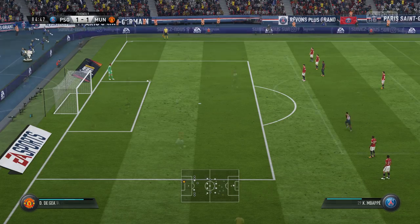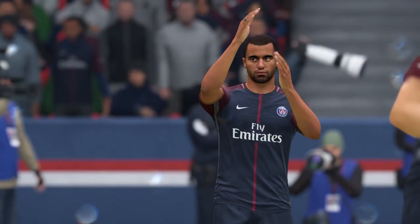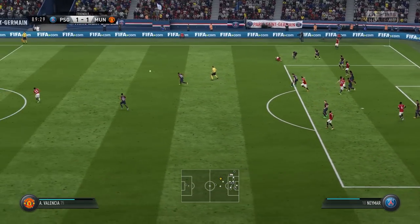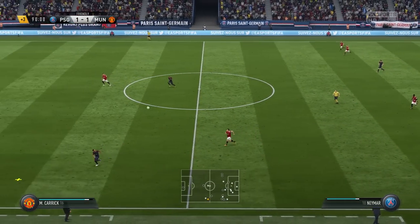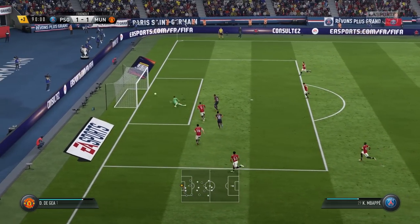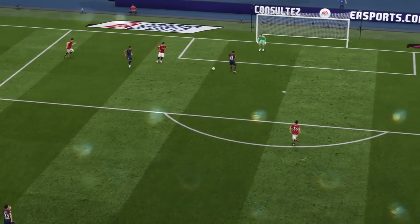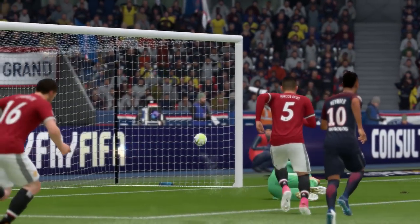Manchester United are still in it. Valencia bombs forward and whips one to the back post — missed! I thought that was the moment United stole it. United play it to the edge of the box but it doesn't quite work out — the same thing that cost them a goal in the first half. PSG then punt it up to Neymar, who moves it through to Mbappe — and he's just about squeezed that one through! PSG have picked up a winner right at the end. De Gea gets a hand to it again, but it's not enough — Mbappe's got two goals, PSG lead 2-1.